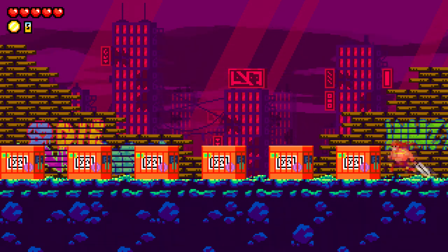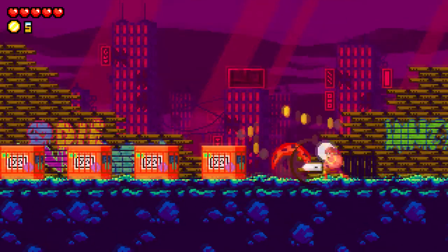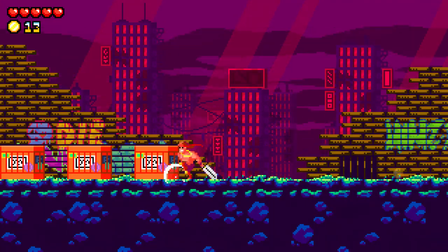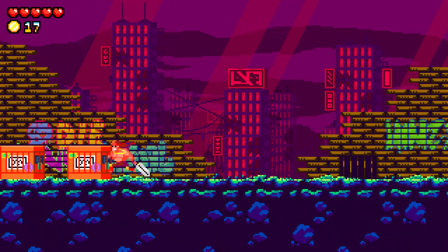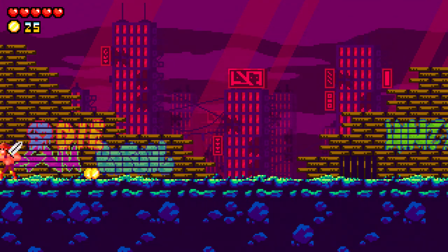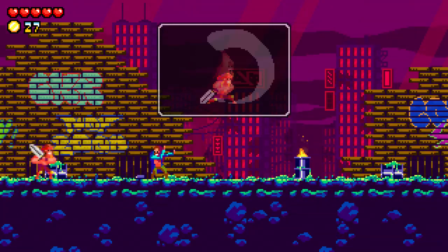There's also a set of blocks off to the left. You can see that you collect treasure in typical 8-bit fashion. There's little coins that come out that disappear after a period of time, and you can get those, and then you walk back.